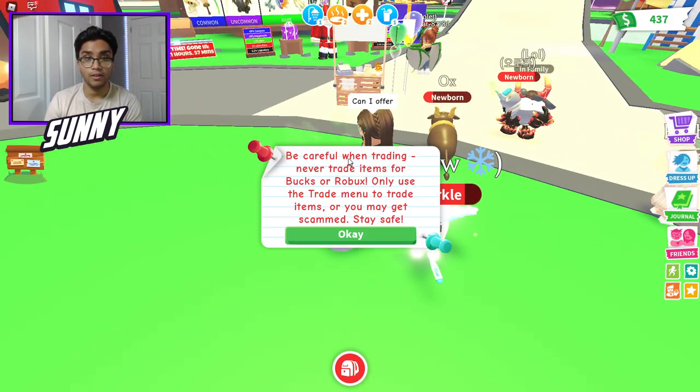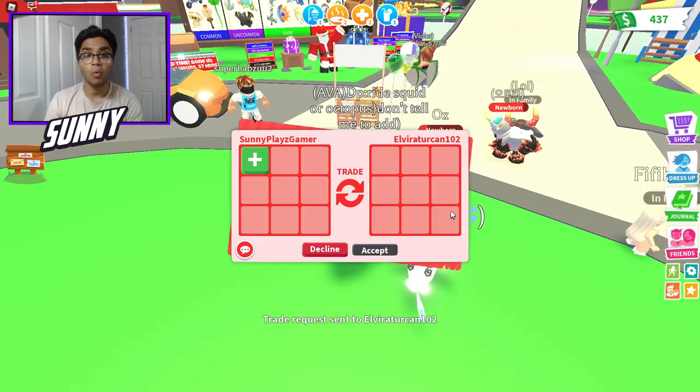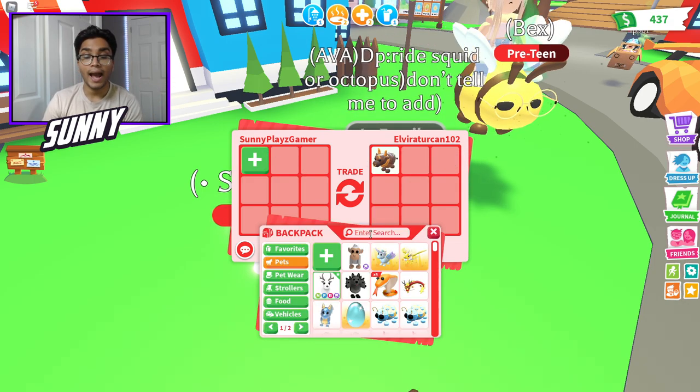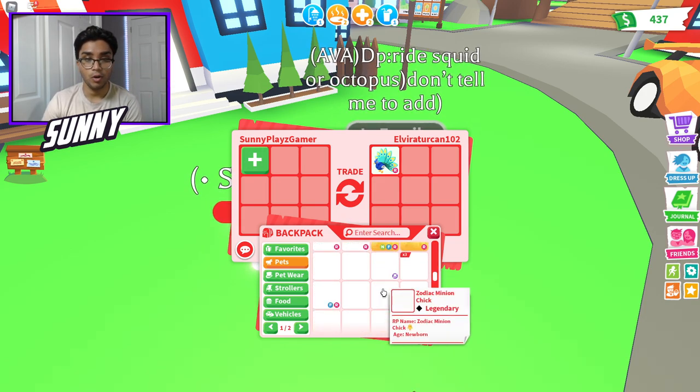Someone just said 'can I offer?' — this is another thing. So once people do give you guys some common pets, I don't think people are going to give you legendaries right off the bat, but once people do give you common pets, you could actually trade these commons for uncommons.